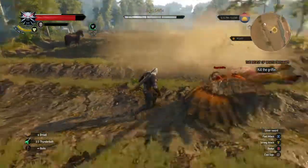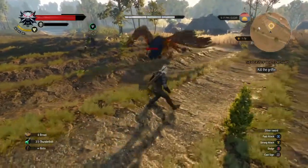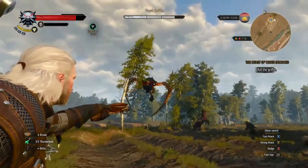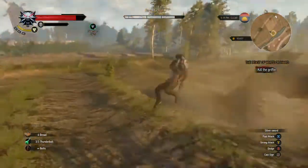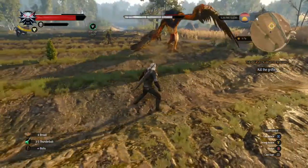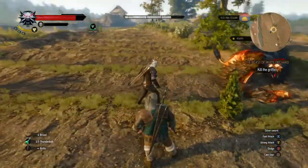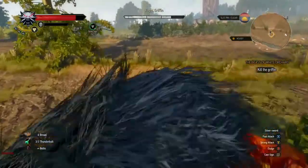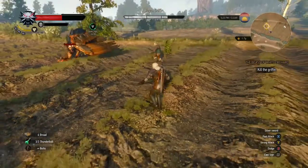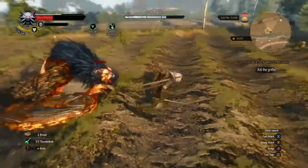When he rears up I usually try to dodge left because he swings with his left wing. He has four attacks: his beak attack on the ground, a lunging forward attack, and a side 'get off me' wing attack. The beak and lunging attack hurt the most; the side wing one doesn't hurt as bad. Like right there — I got in, hit twice, got hit, but thankfully it was just the side wing attack.